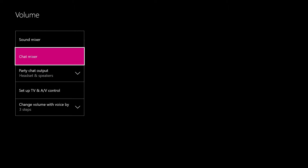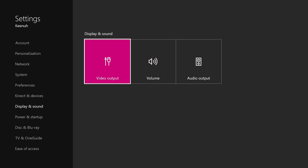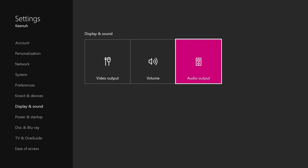On the party chat output, you want to make sure it is set to headset and speakers. This will allow it to play through the headset as well as through your speakers. If you play on a TV or a computer monitor like I do that doesn't have any speakers, that's still okay. As long as it's going through your Elgato, it does recognize that the sound is going through, it's just not coming out.